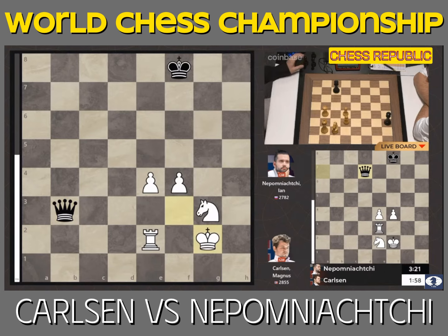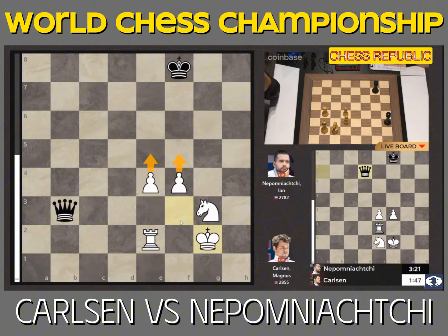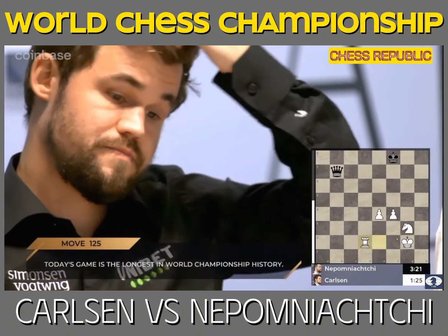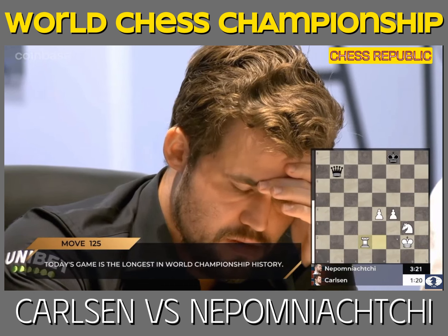White will play f5 next, then e5, and then the checks will begin again and we'll have to start calculating. Jan is still playing quickly — they both have a healthy amount of time. We are nearing history here and about to break the world record for longest world championship game. The move rook to d2 officially makes this game the longest game in World Chess Championship history.